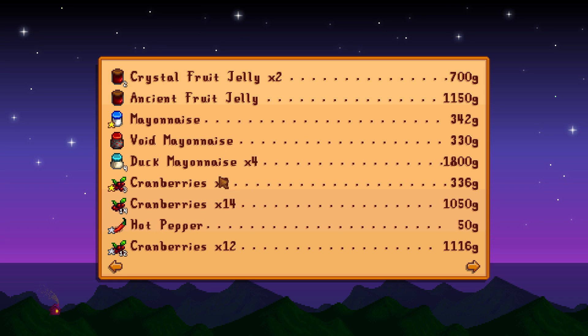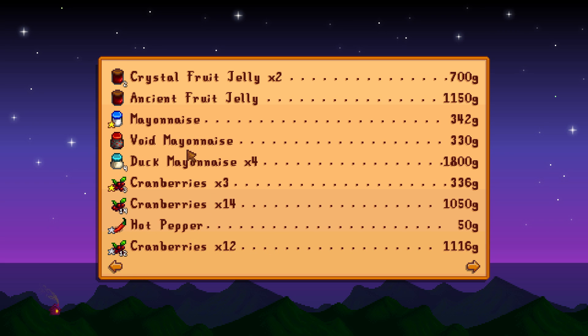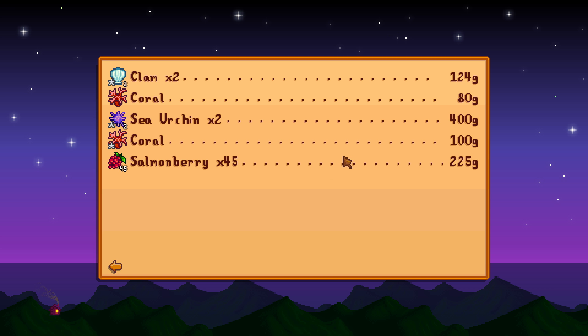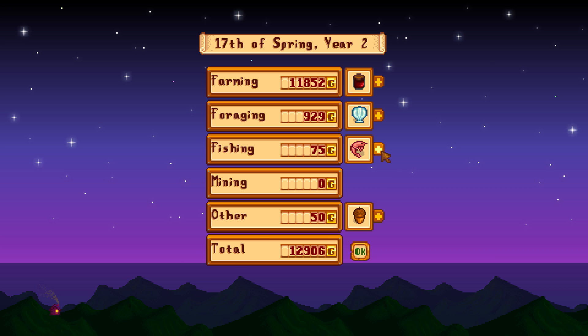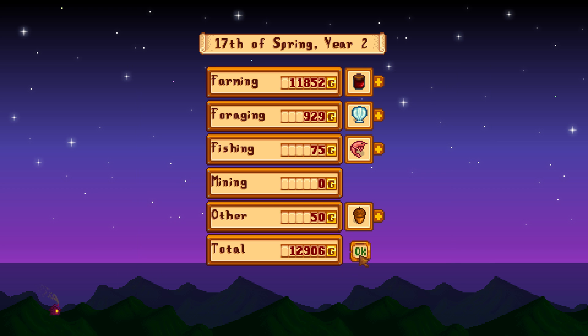Of course, you know, we can't discount the amount that I'm getting from the greenhouse. But generally speaking, the money we made today didn't actually come from the crops that I've got on the ground - well, actually the green beans I guess. But the crops that I'm planting outside are not making up a large part of the money that we're making at the moment. A large part of that just comes purely from the greenhouse or the animals, which actually means that certain types of farmlands that have much less planting room outside, they wouldn't be too much of a problem.